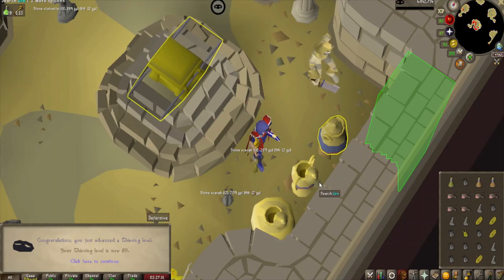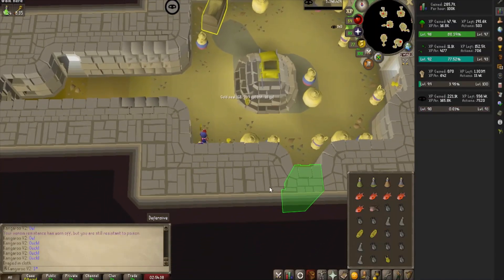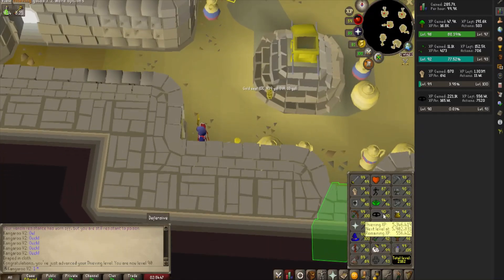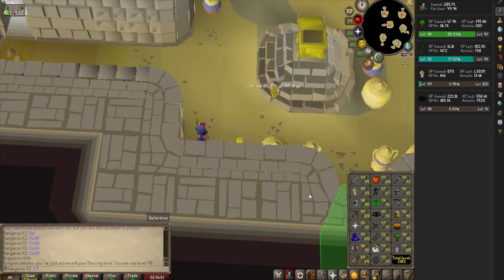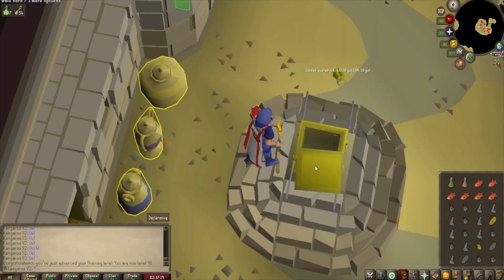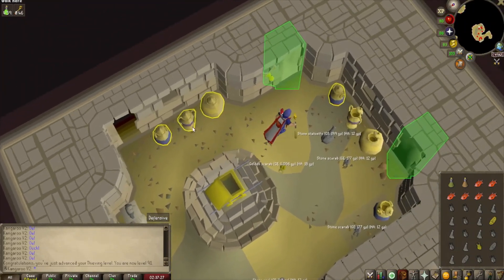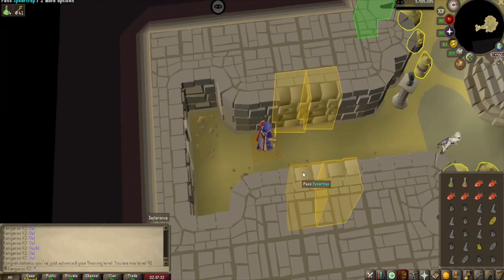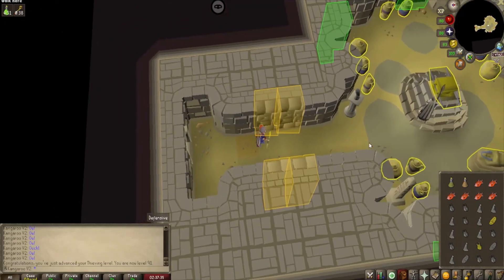And there's level 89 Thieving coming in, and a big level right here — beautiful level 90 Thieving. I can now pickpocket Tazia. I don't know if I'll ever do that, but always nice to have the option. And that is another stat in the 90s, only leaving me Agility and Construction now for base 90s — which is pretty nuts. And as you can see in the chat box, I just got myself level 91 Thieving, which means I can go ahead and loot that final room in Pyramid Plunder. I got a little bit unlucky not to get the Pharaoh Scepter but I did need the XP, so not too bothered.